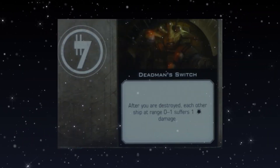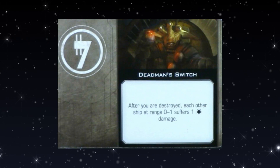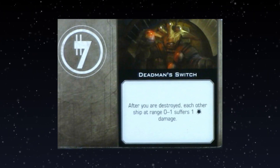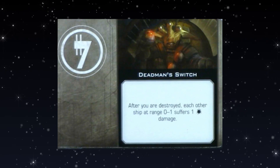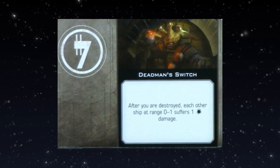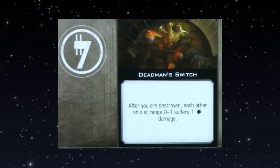Last, a few scum-specific upgrade cards. Deadman Switch — same as ever: when you are destroyed, each other ship at range 0-1 suffers 1 damage. This has to be cheap, otherwise it'll be as bad as it always was. Ideally zero point cost — or even a negative point cost, because your opponent controls when your ship blows up, which is a real downside.